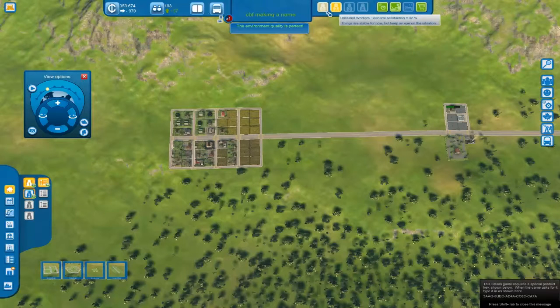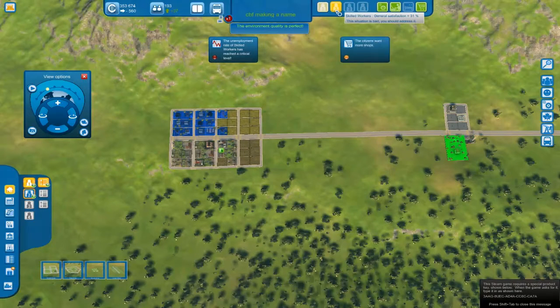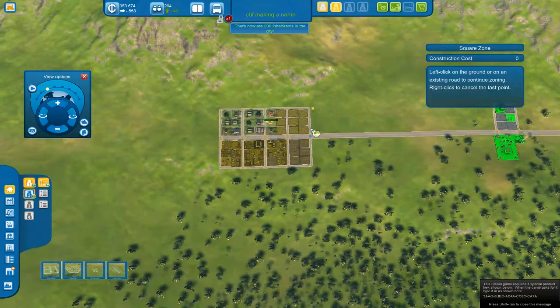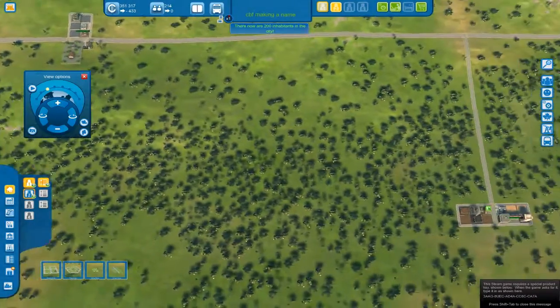Let's see what they want. Citizens are having trouble moving in — there's not enough homes available. Citizens want more shops. Well, forget that for now. Alright, let's just build some more houses. This side's unskilled, isn't it? Yes. Hopefully that'll do for a little bit.